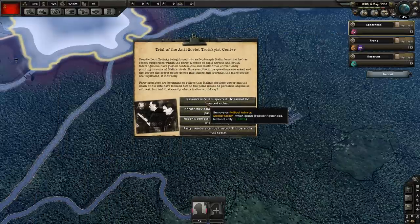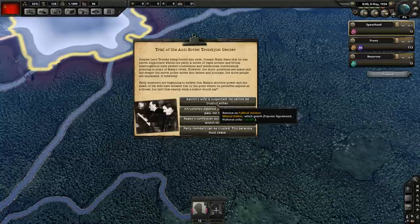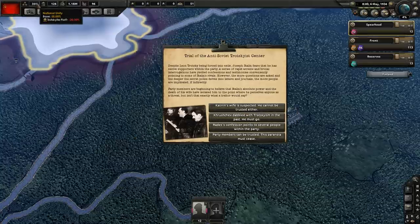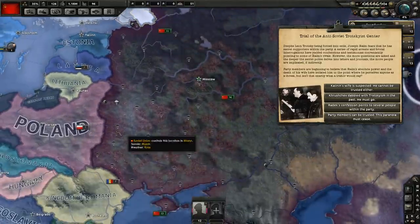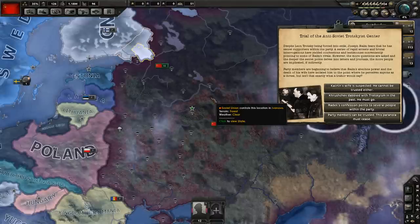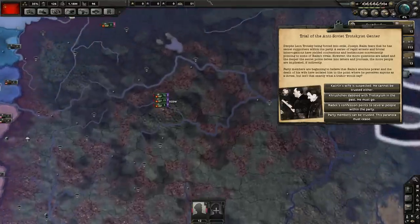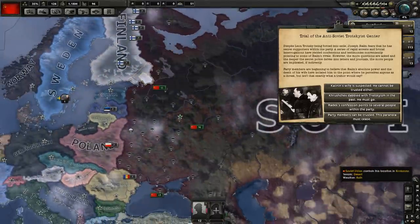So right now we're doing the great purge. You've got to be very strategic about what you get rid of. The first one's an easy choice — you either lose political power, lose communist support, or lose national unity. I wouldn't recommend getting the national unity removed, because keeping national unity high is good if you're losing against the Germans. National unity is the number that shows how much land you can lose before you capitulate, so you want to survive as long as possible while Germany takes land — to try and repel and hold them back.